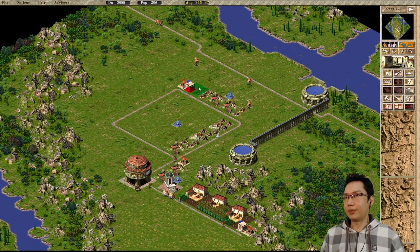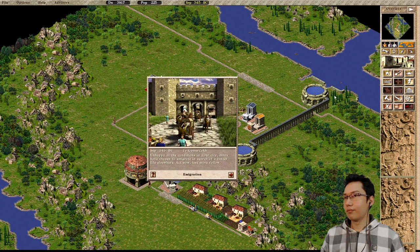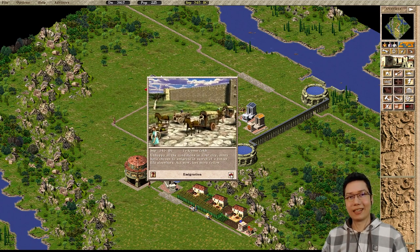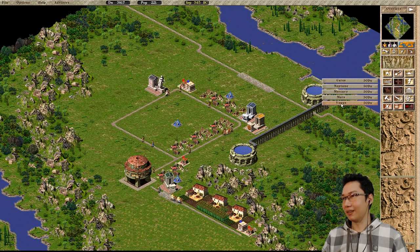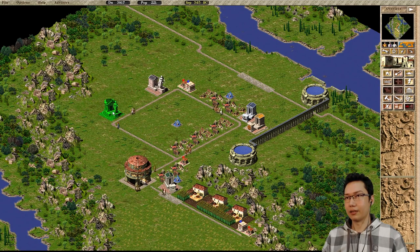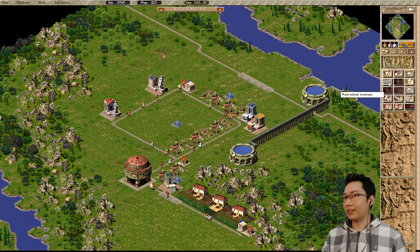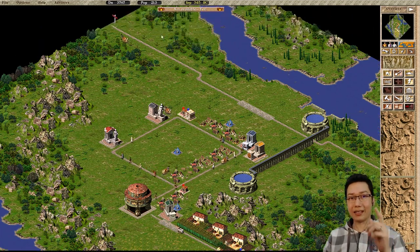I forgot the gods — placing Ceres, Neptune, Mercury, Mars, and Venus shrines. We crossed 200 population and they're now unhappy. This does happen on very hard — Sajuq says it's an intended thing. So we can't get around that quite yet. We're gonna be stuck at 200 people: people will move out until 200, then they'll start moving back in.